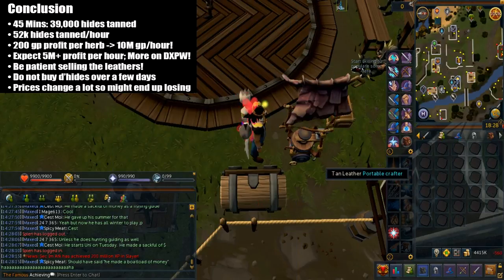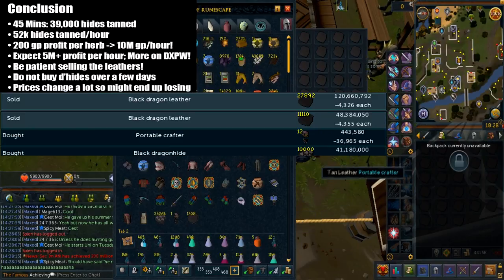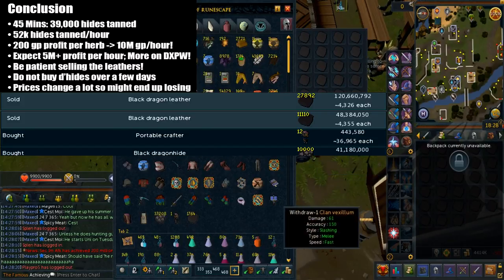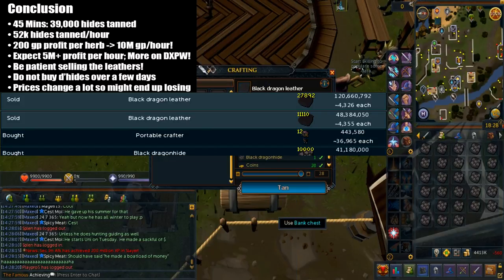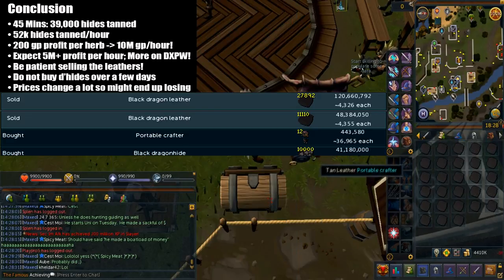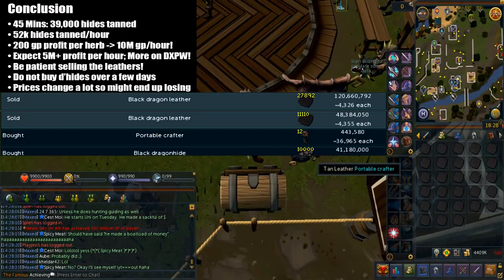Of course there's a less chance of misclicking too, so you gotta factor that in. I made 200gp every hide and so this will give a whopping 10 mil profit per hour. Generally speaking, I think you can expect 100 to 150gp profit per hide, so it's like 5 mil gp per hour. On double XP weekend though, you can expect larger margins, so that way it's a really great money making method.